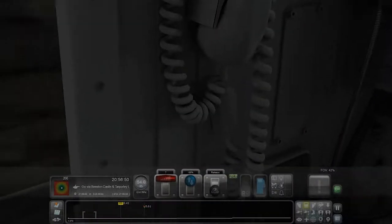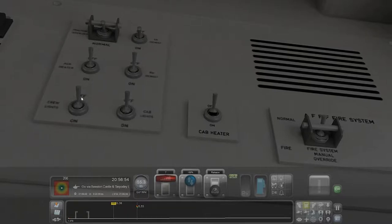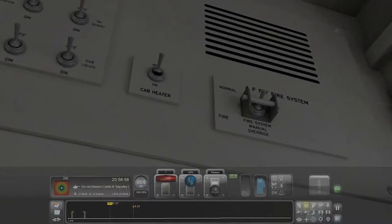I wonder if there are any other buttons I can press on this train. What's this? The cab heater. So we've got a 90 mph speed limit coming up.